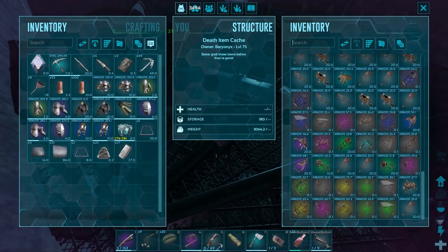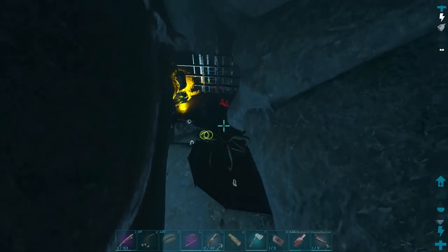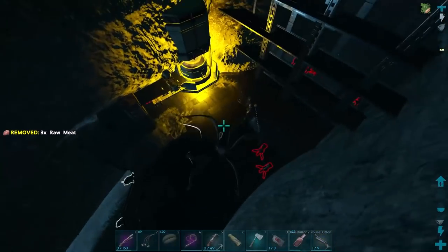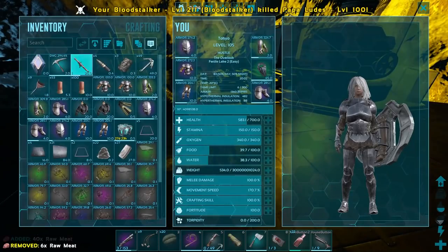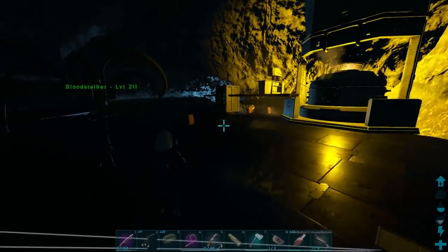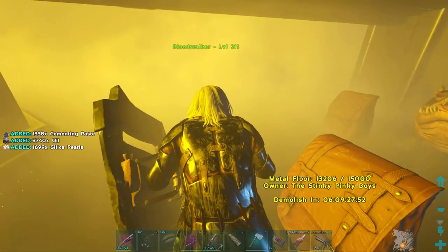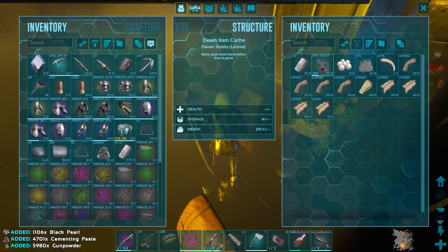This guy's punching me around - I'm going to steal these BPs while he punches me. I don't know how they're respawning in. Fabricator, two autos, metal, gunpowder paste, oil - some useful resources. Let's see if they had any flak BPs in their smithy - just had gunpowder, paste, and black pearls. We'll take that mining drill.